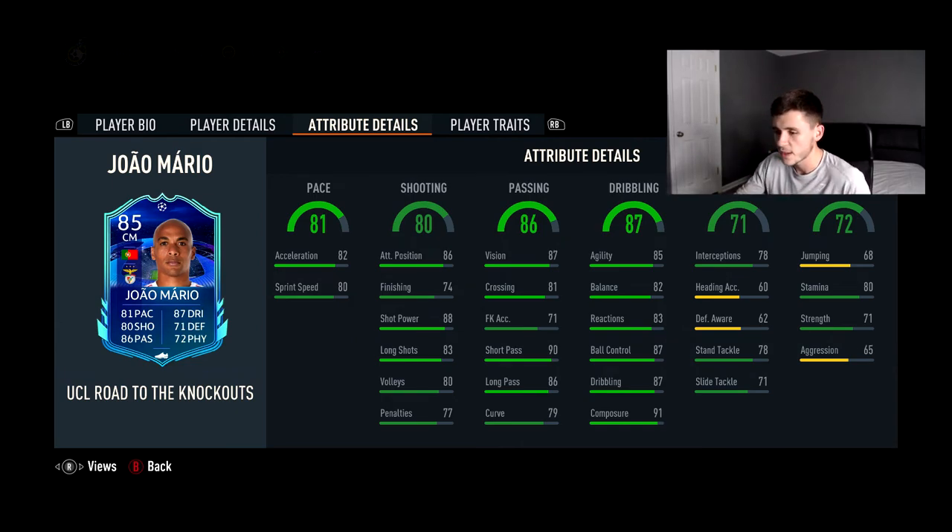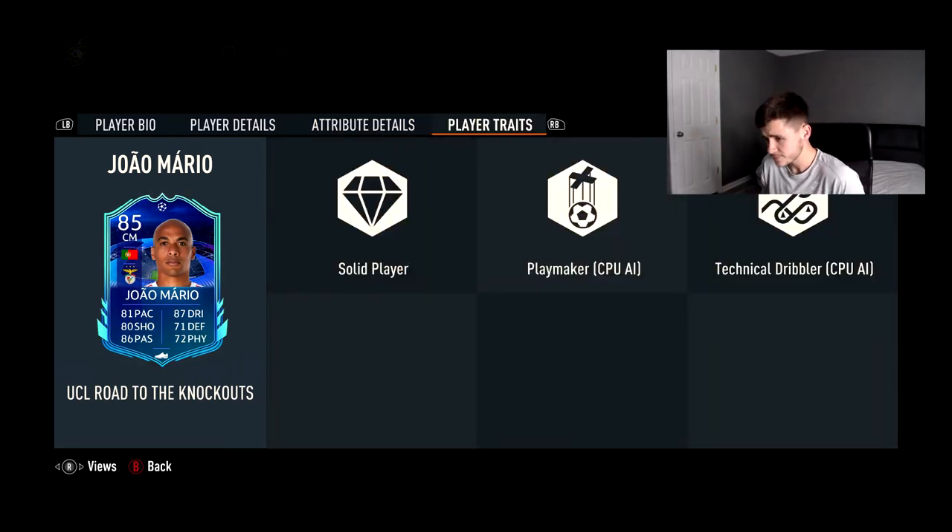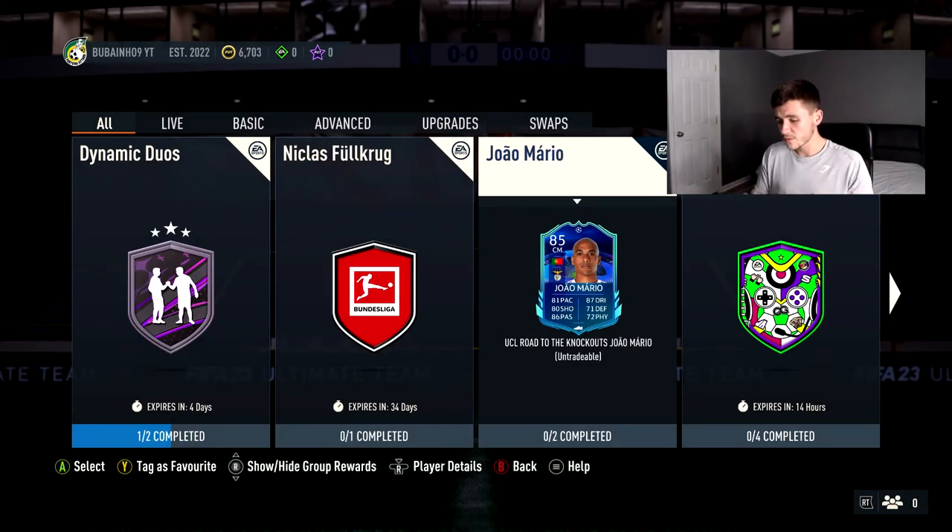His player traits are: Solid Player, Playmaker, and Technical Dribbler. For roughly 35,000 coins this card is absolutely brilliant. One thing to note is that EA have just released the new milestone objectives for the Liga NOS, so there are plenty of Portuguese league players you can use to link João Mário into your team. For all those reasons — the new milestone objectives, his well-rounded card, and the affordable cost — it's a definite yes from me. Whether you have the fodder in the club or want to grind it out, João Mário is a perfect card, and if he doesn't fit your starting eleven you can always bring him off the bench.